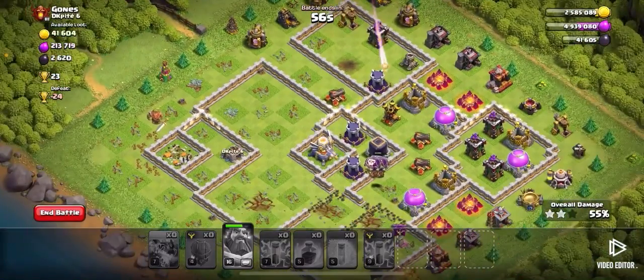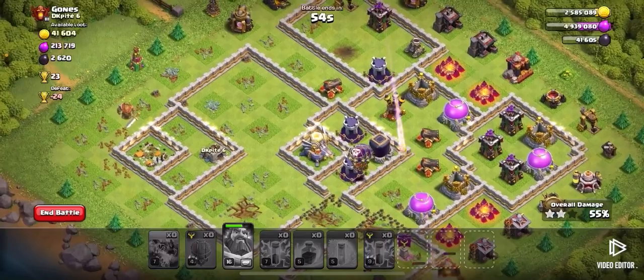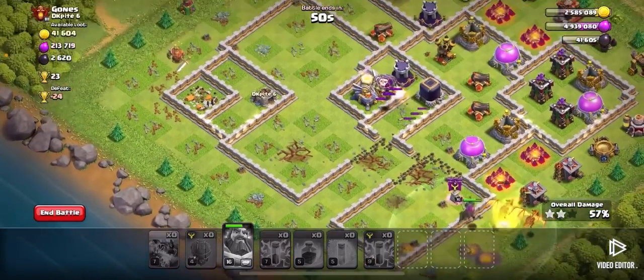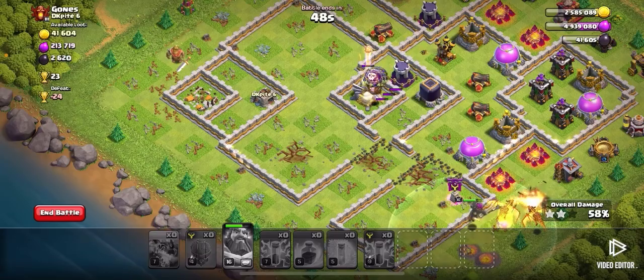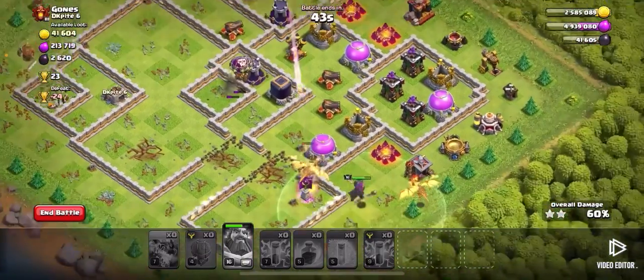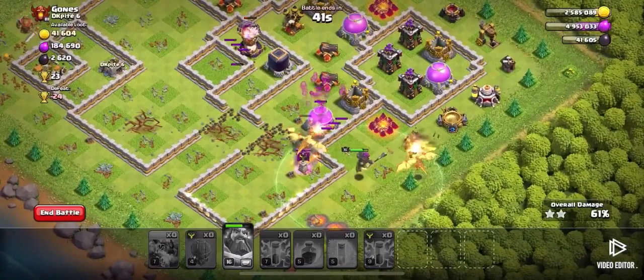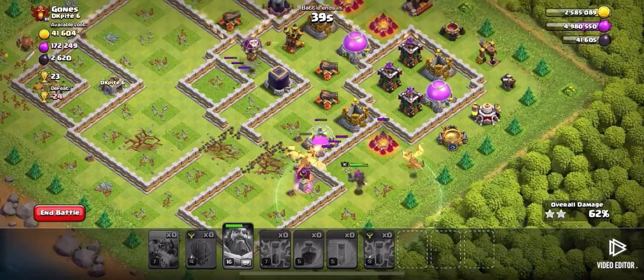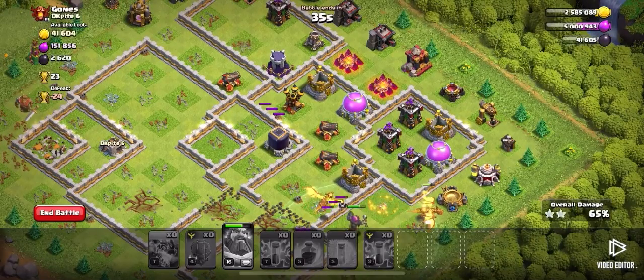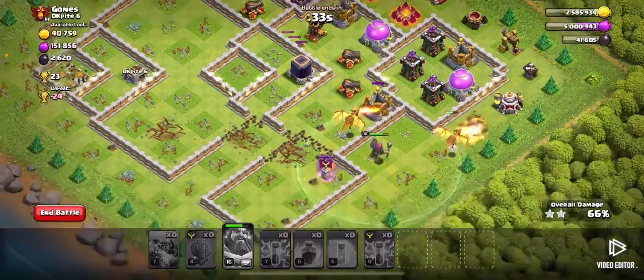If only my balloons could get the eagle artillery — which it looks like they will. All right, cool. As you can see, we have two super drags left along with my grand warden. I'm doing this all without my barb king and without my archer queen.